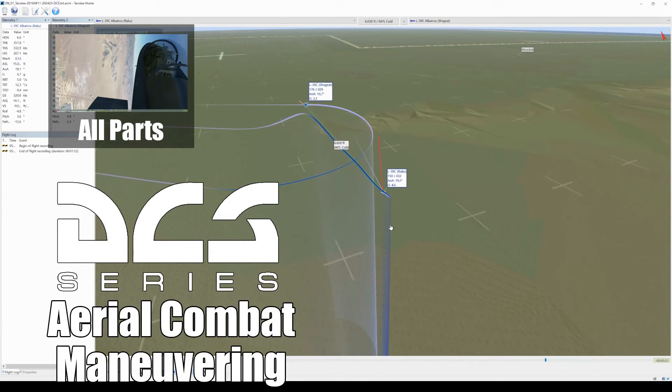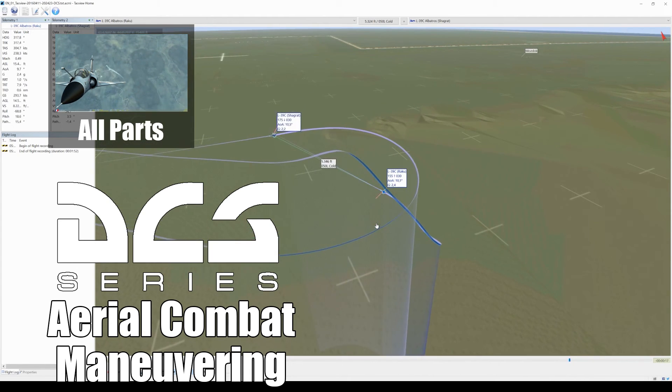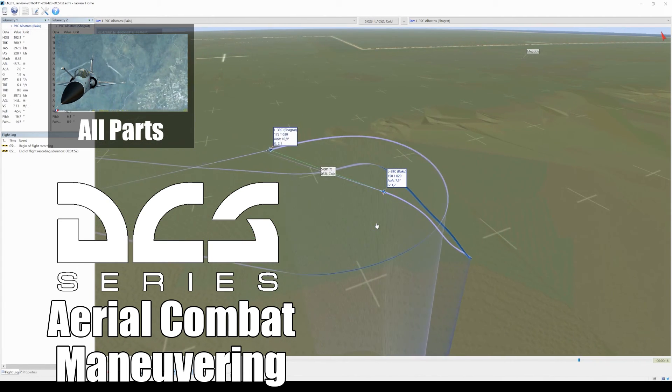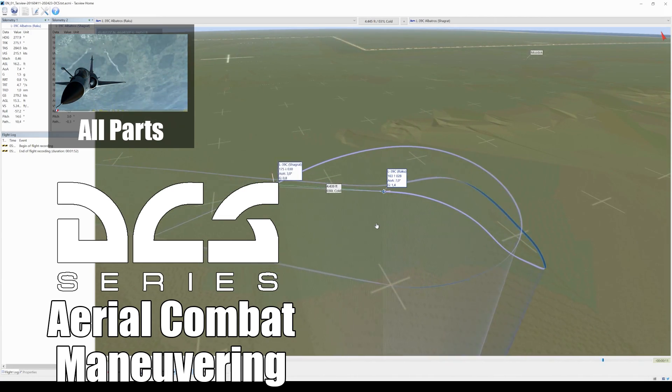This concludes the Barrel Roll attack — another fun to fly maneuver. You can also train this by not starting side to side already, but by letting your buddy cross your flight path. Stay safe up there and see you next time!